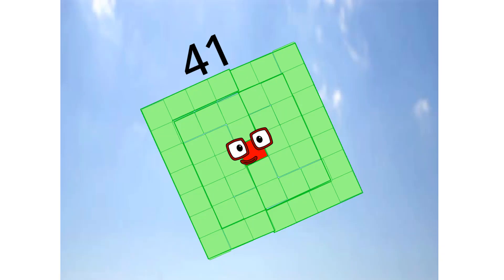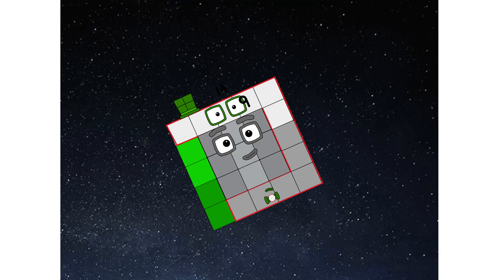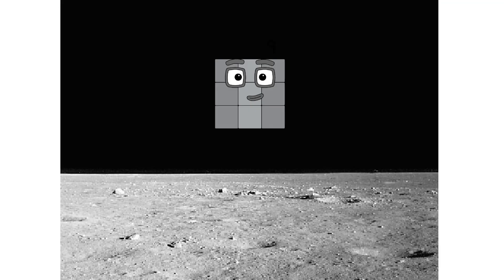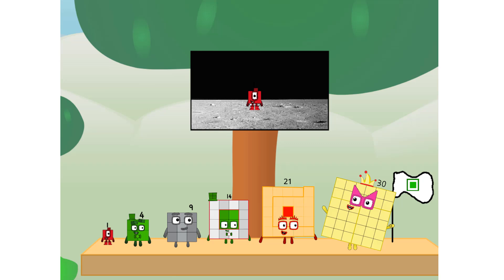Primary launch stage completed. Engaging secondary stage — achoo! We've reached space. Second stage complete — achoo! Entering lunar orbit. Launching lunar lander — achoo! The square has landed. We did it! The only thing left now is to plant the square club flag.